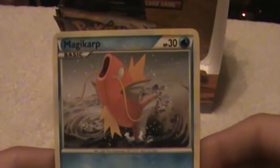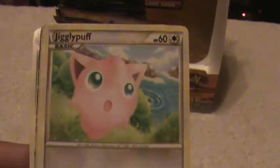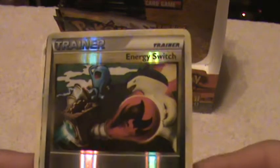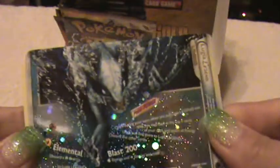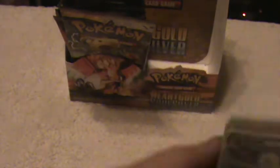Okay, here's a Magikarp, a Mareep, Slowpoke, Jigglypuff, Exeggcute, a Trainer Reverse card — A Lugia Legend! This is the half we need! Yes! Here, you can see it. Yes! An Energy card, a Supporter, and a Bayleaf. Yay!